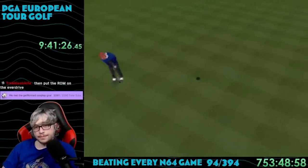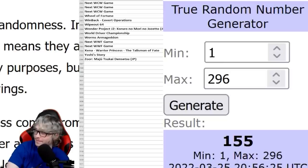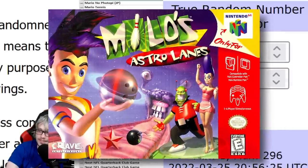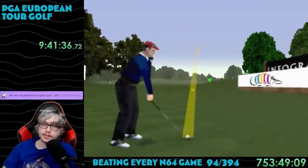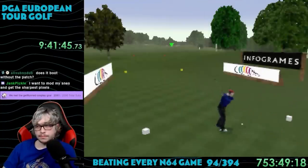Thanks for watching the video. Have a sneak peek at the next game — there are 296 on the list. Could we get a good game? Let's find out. We are playing Milo's Astro Lanes, which is a bowling game. If you made it all the way to the end, thank you so much for watching. If you enjoyed the video, consider giving it a like — it helps the channel a lot. And if you like this series, make sure to subscribe so you don't miss out on the next one.